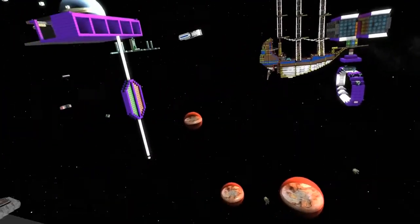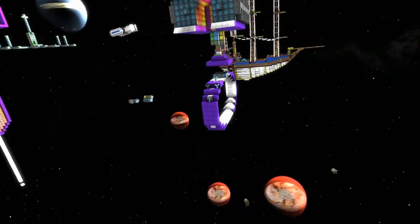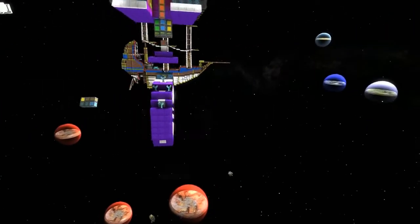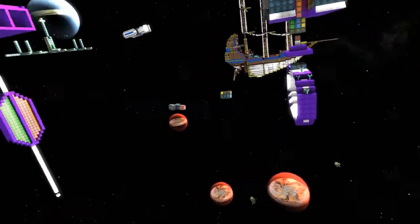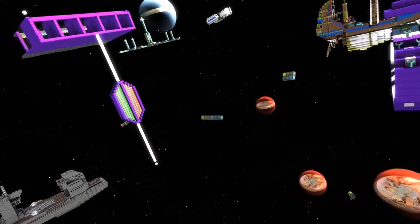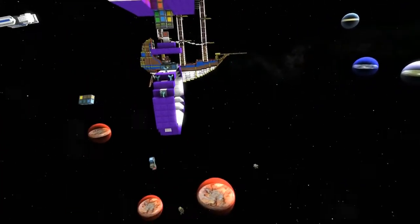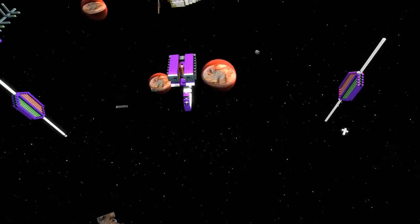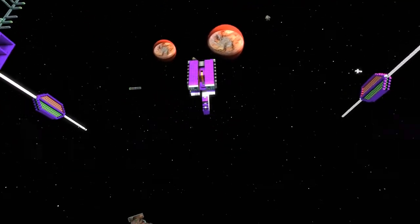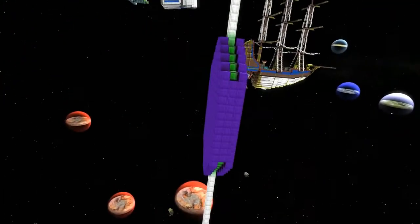Here we come for lap one — come on! Red, yellows... oh, yellows are glitching. Skylord's got some engine trouble. We've got two crashed, dimensions glitching. I'm following the leader.